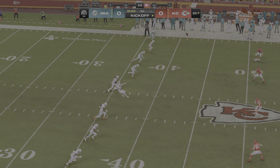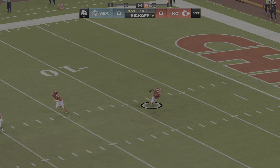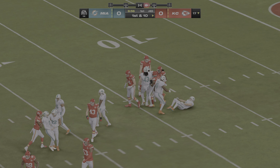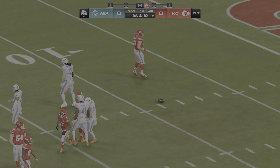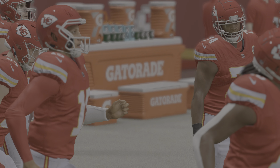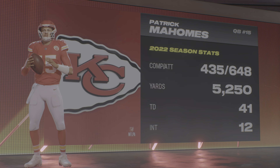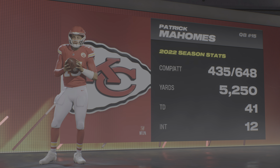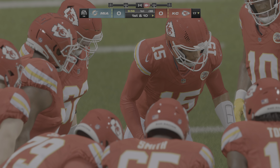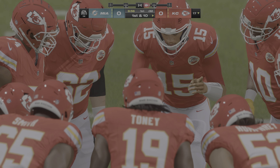Jason Sanders kicks off and we're underway in Kansas City. The return comes from a couple yards deep out of the end zone, brought down at about the 17-yard line. Time to see what Patrick Mahomes can do — the quarterback out of Texas Tech, widely considered the gold standard for quarterbacks in today's NFL, with his ability to create, find the open man, and use all different arm angles.